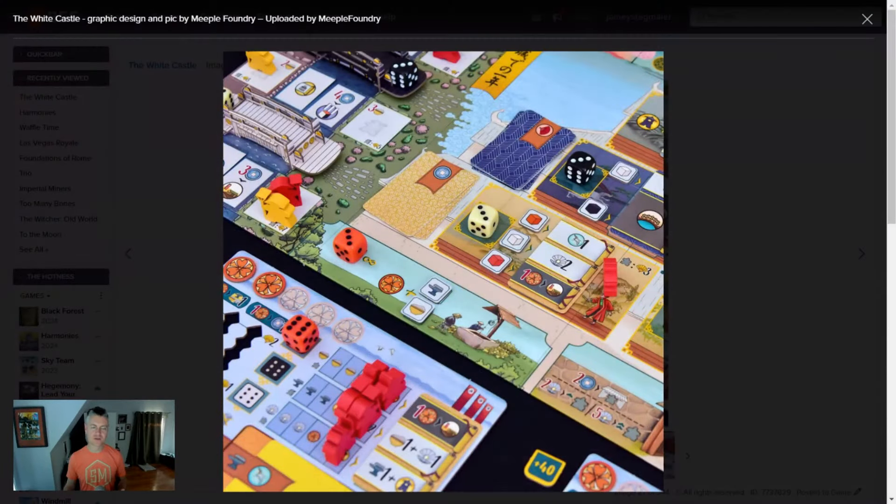Hey, I'm Jamie from Stonemaier Games, and today I'm going to talk about my favorite mechanism in the game, The White Castle. The White Castle has a lot going on, but here's a photo that shows some of the things that are happening in this game.